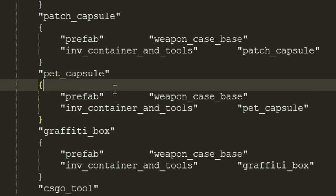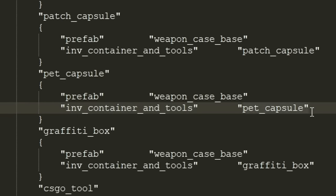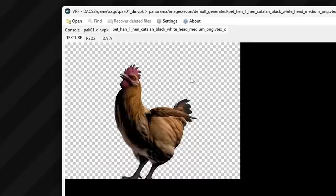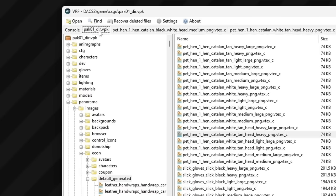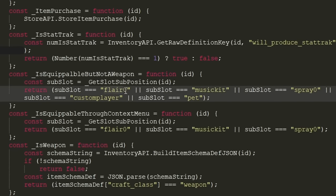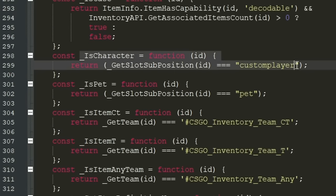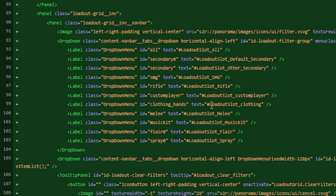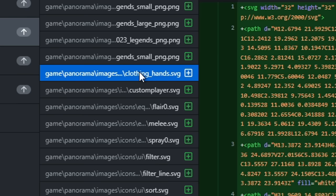At this point we are almost guaranteed to see pets as a cosmetic item — the files already have a template for a separate capsule, placeholders with images of chickens, and there is a separate slot reserved in the interface on the same level as a knife, gloves, graffiti, music kit, or agent. In addition, the current glove slot is called 'clothing hands' but has a general clothing localization name, and in the files there is a placeholder icon which is not currently in use.